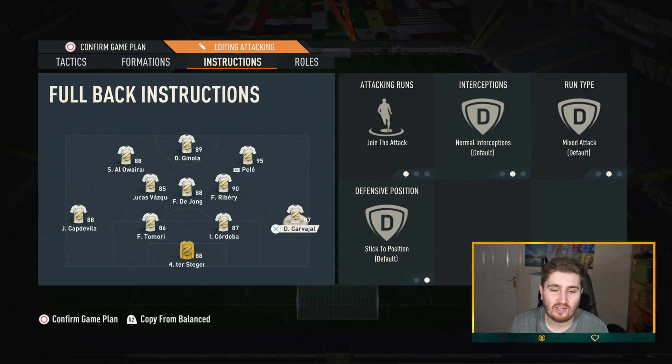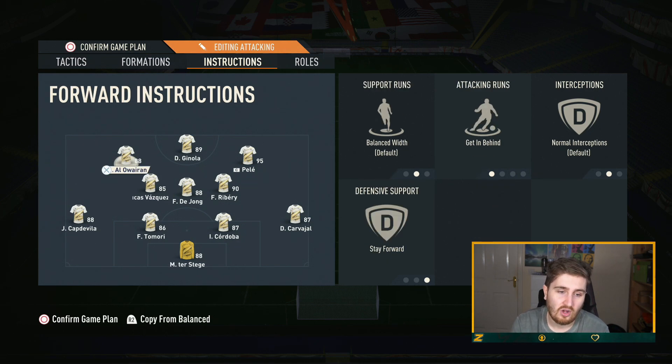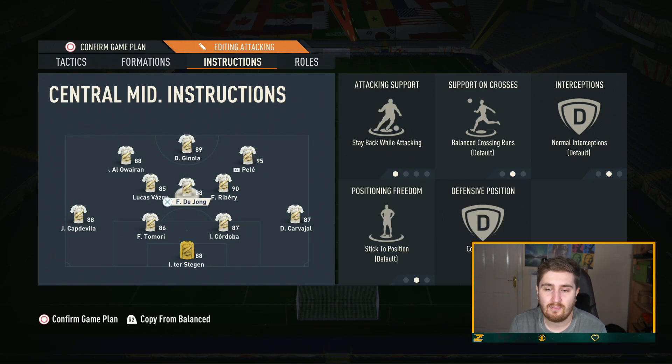Putting one center forward on come back on defense allows you to do that, and you can get join the attack on the fullback because you can get away with it a bit more. If your left back is the one who's much better going forward, put him on join the attack and put your left center forward on come back on defense — interchange it based on that. Getting behind on both center forwards because we want them making those runs in. The middle center mid is on stay back while attacking plus cover center — we want him as an anchor man who can always be a reliable option to retain possession and distribute well.